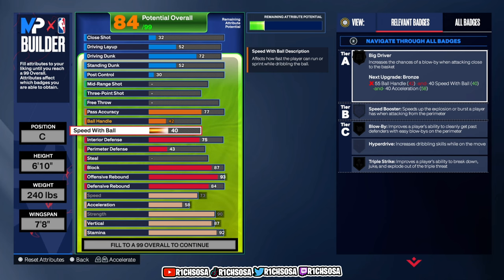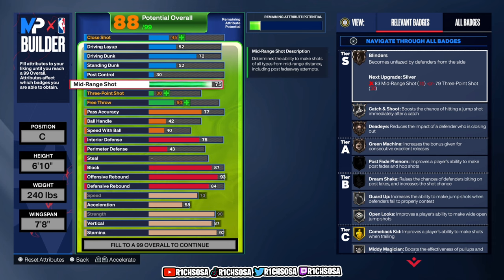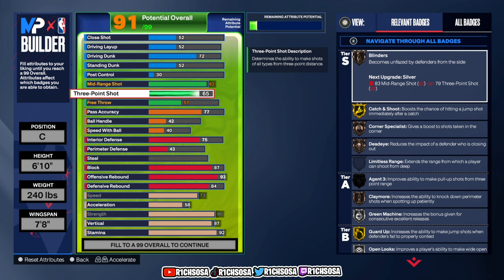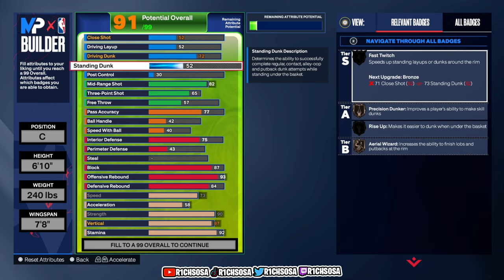Let's go ahead and get started with the shooting — this is going to be a very important area. Go with 82 when it comes to mid-range. Getting into the three-pointer, I'm going to go with 65, so you really do need to have some skill when it comes to hitting consistently from three on this build. As for free throw, let's leave this at 57. I think these numbers are perfect to move forward.